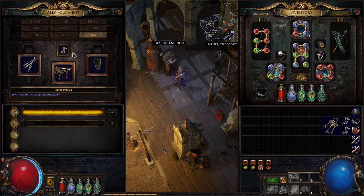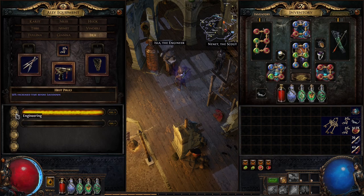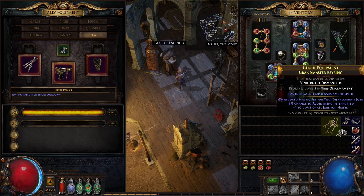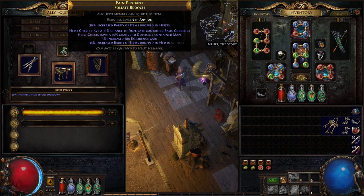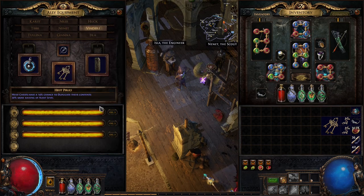First we start with Isla — she'll do all contracts which are job level four or five, as she's the only rogue who can run them. We give her a brooch which doubles contained maps; it can go up to 15 but I haven't found one that good. She can also duplicate contained basic currency, and I think awakened sextants, chisels, and horizon orbs count as basic currency — we'll see.